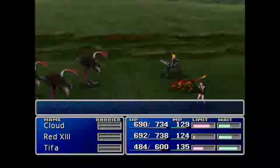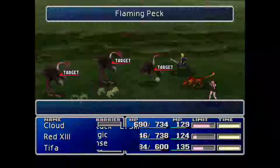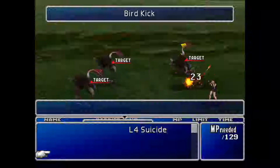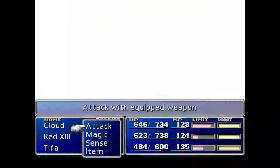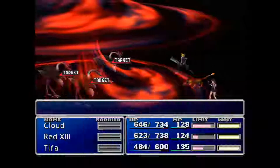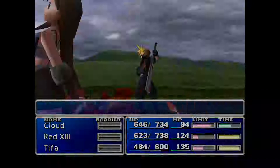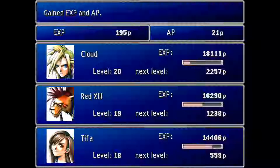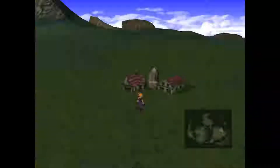I'm finding a battle because I want to use Beta just once to show off how awesome this spell is. There we go — now we have the enemy skill Beta. Check this out, ladies and gentlemen. Bang — 1,300 points of damage to each opponent. It is fire-based, so don't use Beta against anyone who absorbs fire, but that's not going to be a problem for a really long time.